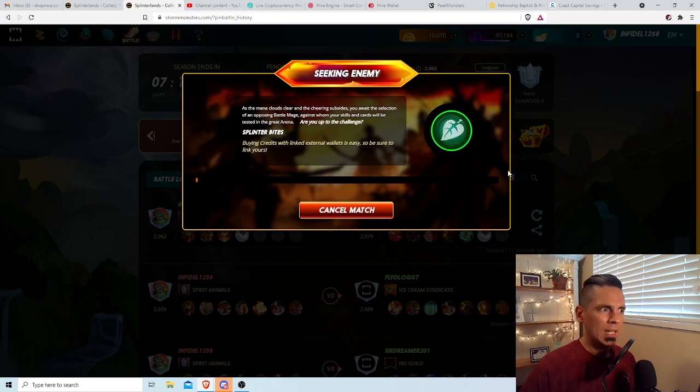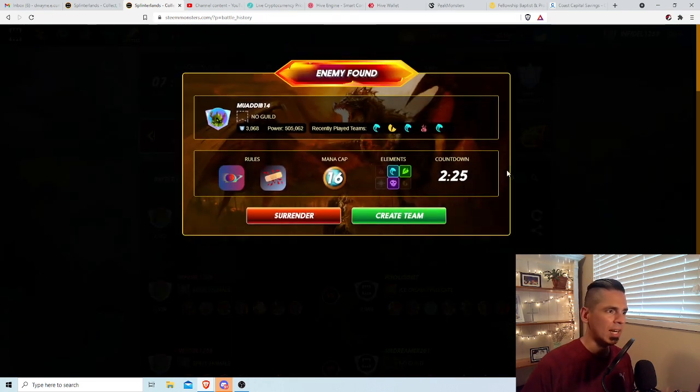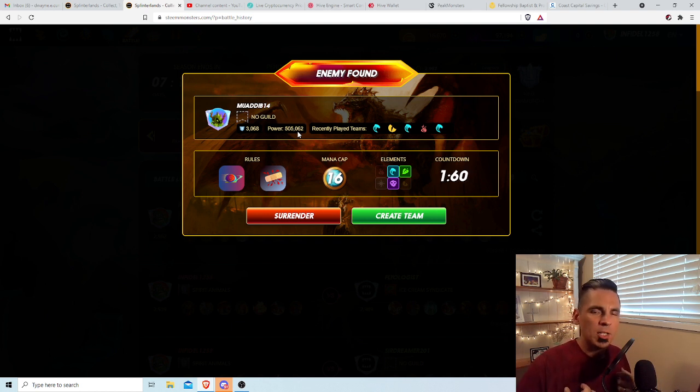We're going to do some more on the diamond level. We're about halfway through the season — the season is 15 days long, we're at seven and a half days left. I find this is when the herds are thin and you have your opportunity to climb. Look at this: my deck's over a million power but I'm fighting against a dude with 500,000. That's because a lot of the 2, 3, 4, 10 million power decks have climbed to the tippy top of diamond or onto champion, so they aren't in the way. The matchmaker won't pair me with them unless there are very few players, and nowadays there are so many active players that matches are usually appropriate to your rank.